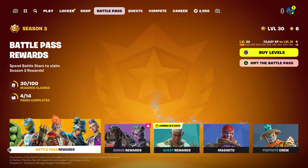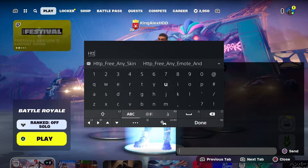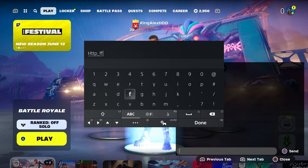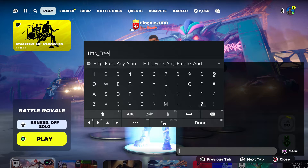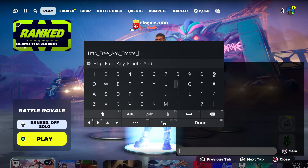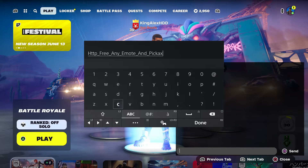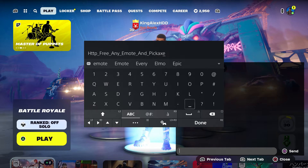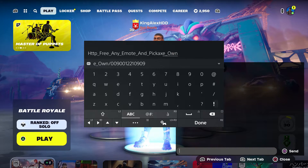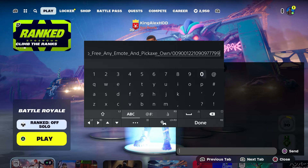I'm going to show you step by step on how to do it. The first thing you want to do is type in this code: HTTP underscore, type in free underscore, type in any underscore emo, put an underscore, and then type in pickaxe, and then type in 'like you own it'.